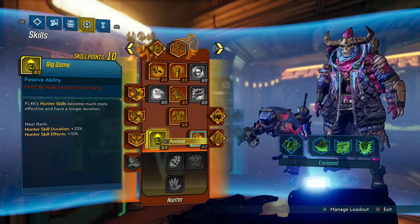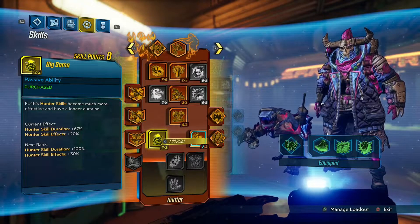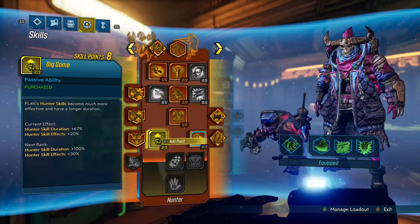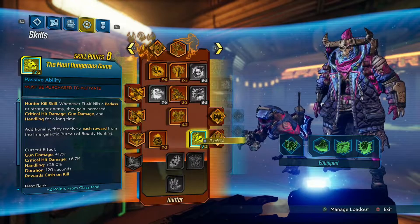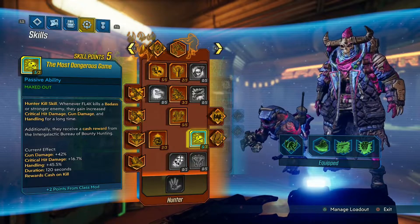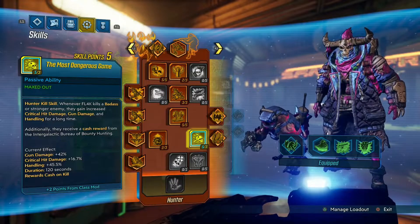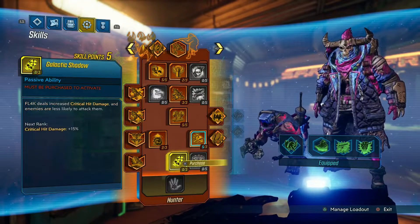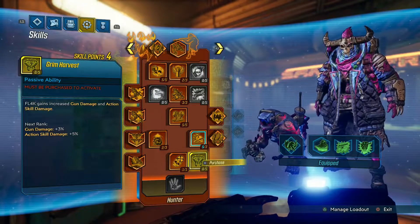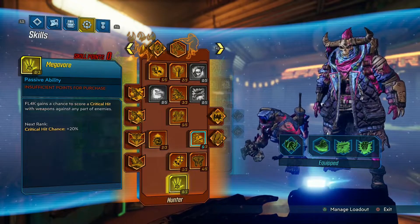Then put 2 points into Big Game — I'll explain why just 2 in a second. After that, put 3 points into The Most Dangerous Game. I actually have a class mod that gives me 2 more points so my gun damage and critical hit damage are a little higher. Then put 1 point into Galactic Shadow, and the rest into Grim Harvest, which will unlock the last skill — Megavore.